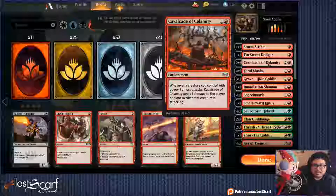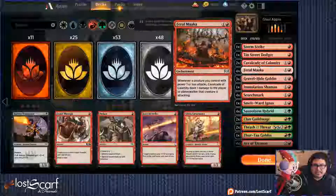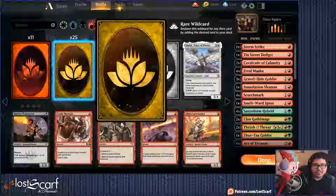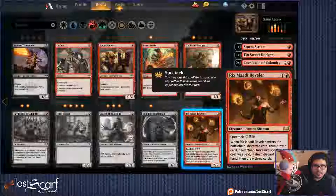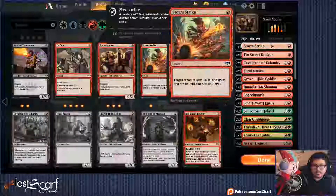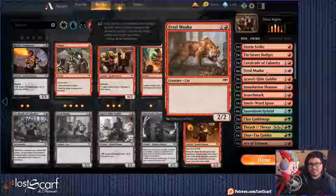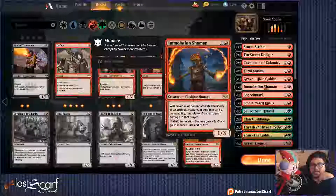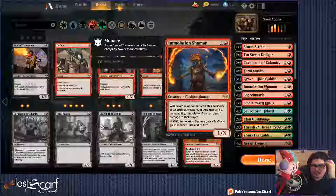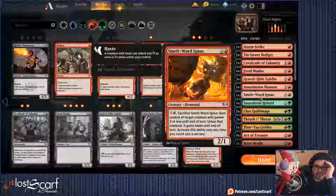Don't forget Stony Strength. Cavalcade of Calamity — oof. Tin Street Dodger — I might want to get those guys back in here so I actually have a turn one. Two of them. Cavalcade. Feral — that's just a 2/2. There's better potential with these one-drops. He'll be more useful later, so keep him. Scorchmark we're not going to use — it's all about just getting creatures in to do work.